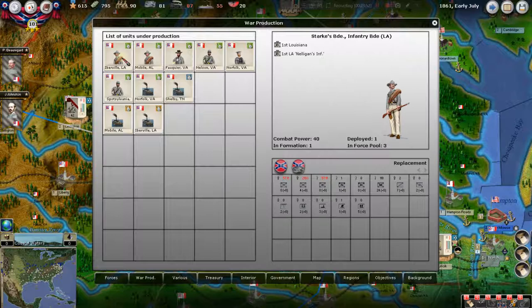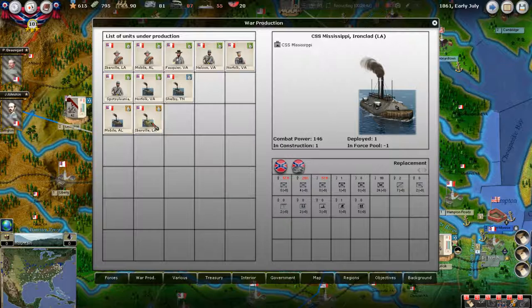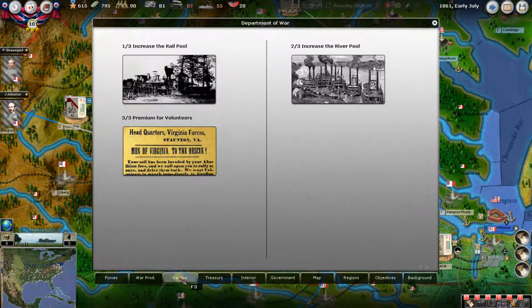Up here we are building forces that haven't completely built out yet. There's our headquarters support — he's almost ready. We have a unit in Mobile. We decided to build that brigade last time. Iberville is New Orleans — we decided to build a nice little 20-power unit out there. We've got a bigger unit here, Prior's Brigade, that's building in Nelson. We've got Norfolk — the Marines are still building, and my gosh, these guys have been building forever. I don't really like Marines in this game, but we put them in Norfolk — it seemed appropriate. In Spotsylvania we've got a nice big group building. And we actually have some ships building — the Tennessee, the Mississippi, and the Arkansas. We did not build those — those are scripted events. The computer built those. But anyway, that production's going on right now.